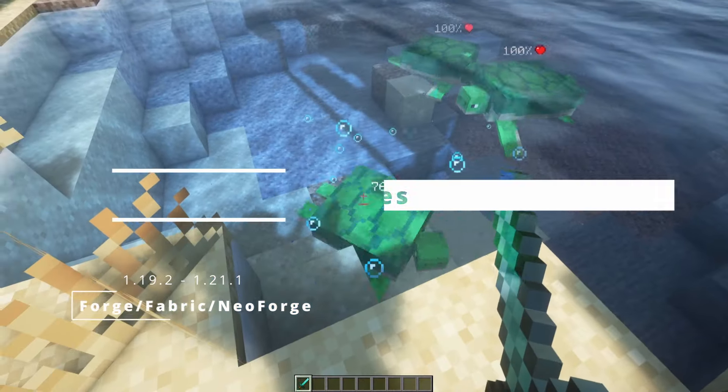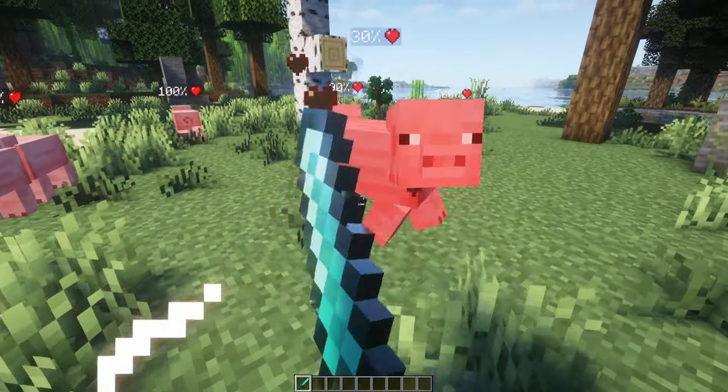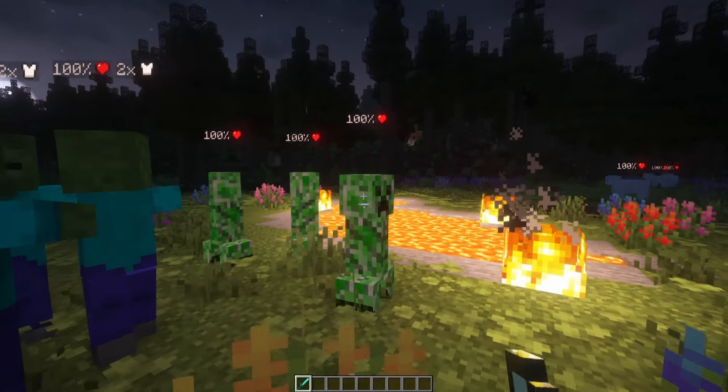If you want to see how much health the creatures that want you dead have, this mod adds very tiny displays above your mobs' name tags to show you their health. There is not only health but also armor points. This mod will also help you not miss the creepers that sneak up on you.